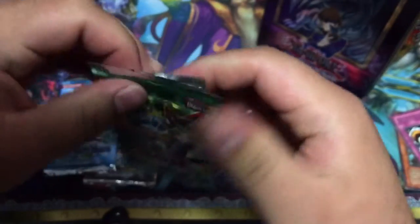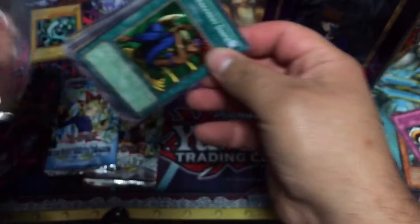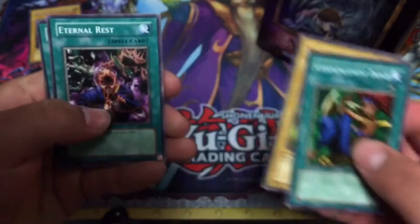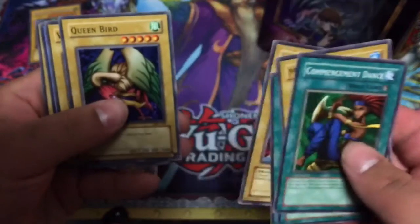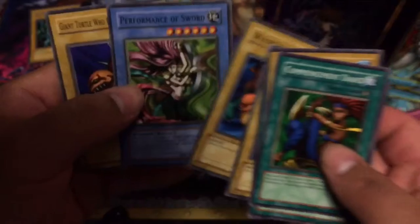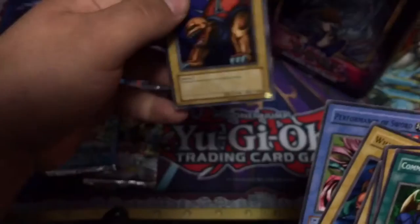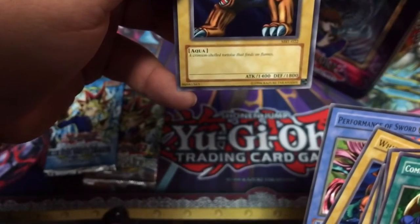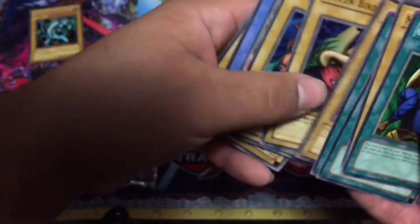Struggling with these packs. From Magic Ruler we got: Commencement Dance, Metal Fish, Eternal Rest, Horn of Light, Haya Zanrio, Queen Bird, Whiptail Crow, Performance of Swords, Giant Turtle Who Feeds on Flames. Sorry about the shadows — I need to get better lighting. A Crimson Shell Tortoise that Feeds on Flames — well, that was pretty straightforward from what the name is.